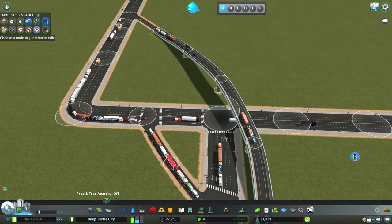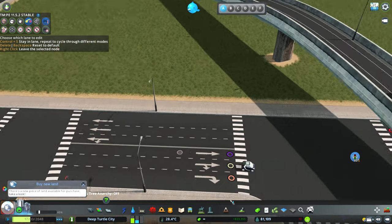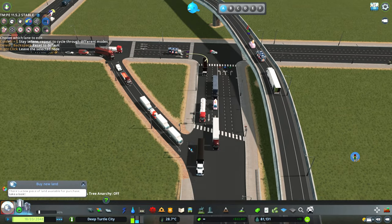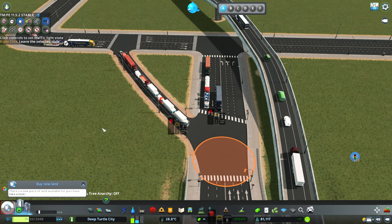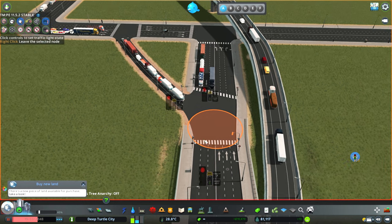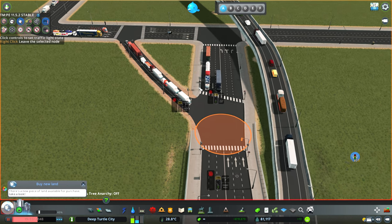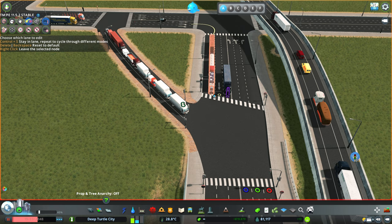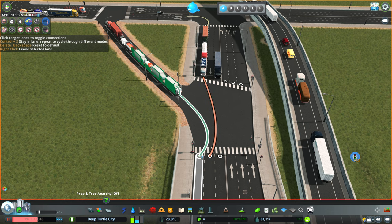Let's use the lane connector — I want the cars coming from here to go to the first lane. So from here, they go to the first lane. You can see now they're going to the first lane. However, the problem is that both these cars and trucks from this road and from this road will both go to the first lane, which will create traffic — a situation where they need to wait before passing, which is not ideal.